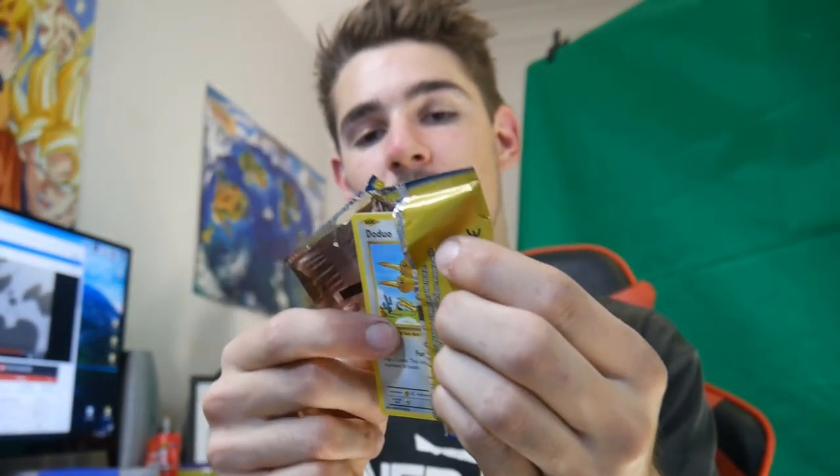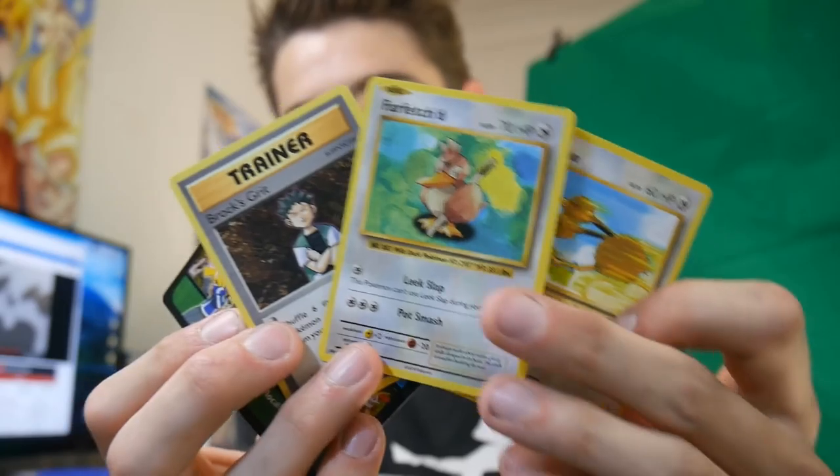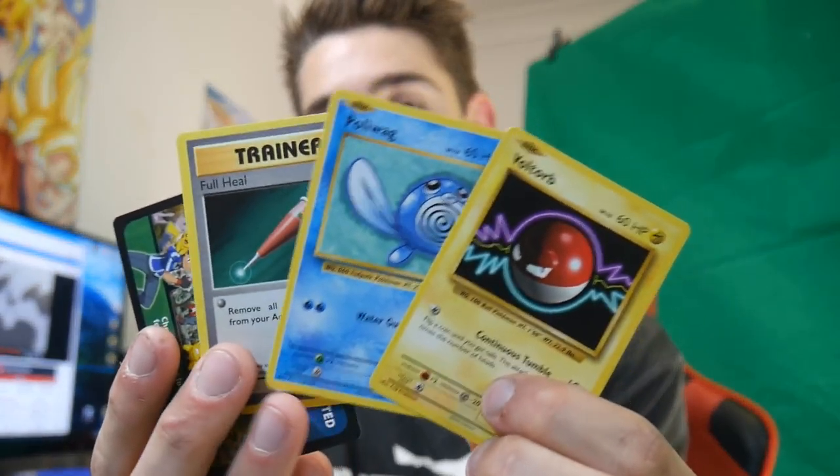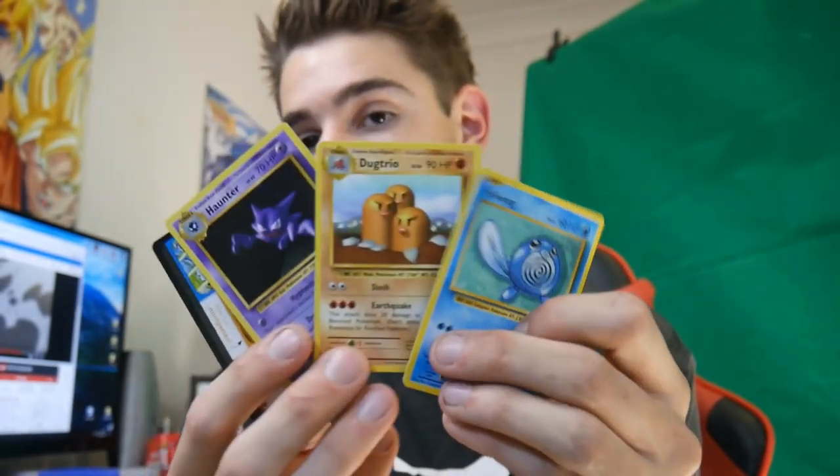This video shouldn't take very long at all. Let's go — we have a Doduo and a Rare Farfetch'd, so we got a Rare in that one. These come with 3 cards in them and some weird little XY sort of thing, but you aren't guaranteed anything in this. You can get 3 common cards, which is what we just got — look, 3 common cards. But then we got a Dugtrio, which is another Rare.